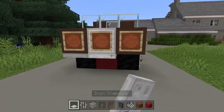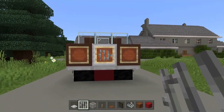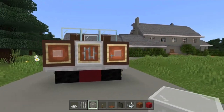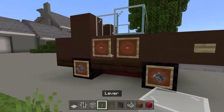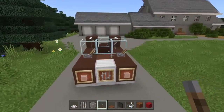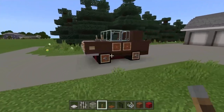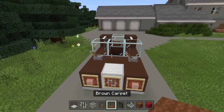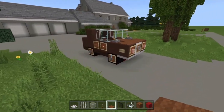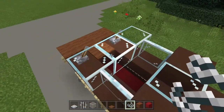Take your iron trapdoors and stick three along the front bumper. Place one iron bar in the middle on the iron block. White stained glass goes in the front two item frames for the headlights. Take levers and place one here and here — I prefer them facing to the left. Those are the windscreen wipers.